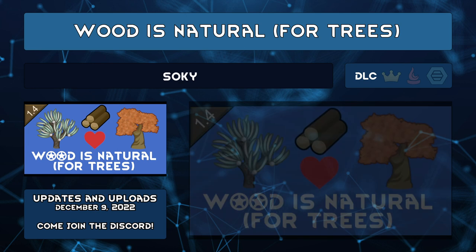Wood is Natural for Trees by Soki changes Anima, Granlin, and Pollux trees, plus nature shrines, to be perfectly okay with anything stuffable being made out of woody material. This includes modded materials so long as they use the woody type, but you could configure it to accept whatever materials you like.